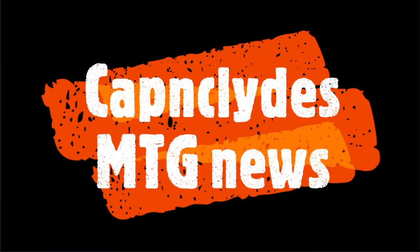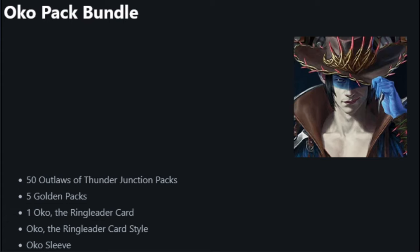Without further ado, let's watch the thunder roll — terrible pun, I'll see myself out. So starting in Arena, we have the Oko pack bundle: you get 50 Outlaws of Thunder Junction packs, five golden packs, one Oko Ringleader card, one Oko Ringleader card style, and an Oko sleeve.